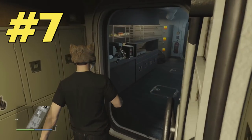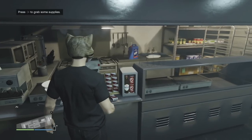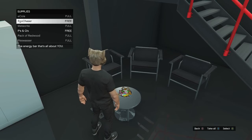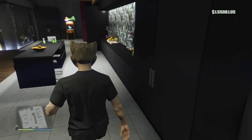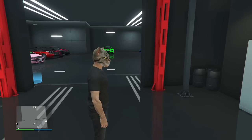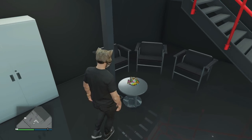By the way, the next tip: don't buy snacks. You can get them for free if you have pretty much any property. There are free snacks in your Kosatka, in the auto shop, in the office, and there are even two places to get free snacks in your agency. So remember to refill your snacks before each mission — and there's also a 'take all' option.